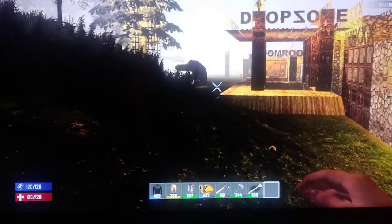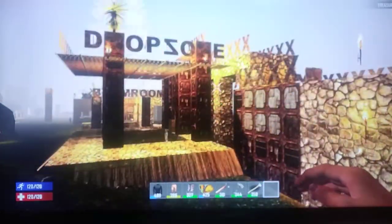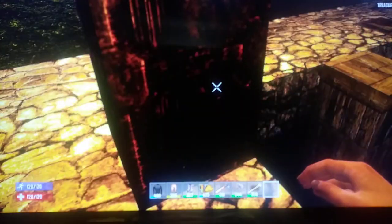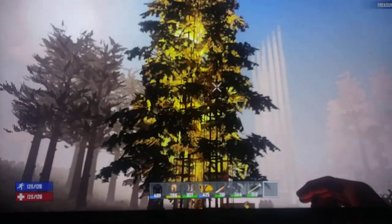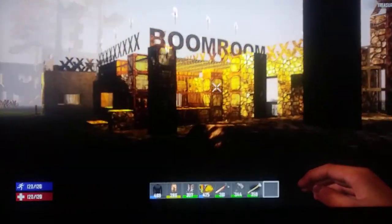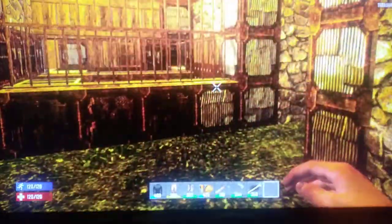Right here we have the drop zone - this is all defenses. Where zombies come and we want to take them out, they just fall in here and fall down there. That's the drop zone. Also, this is a Christmas tree - we take the lights off. And we have the boom room over here where if zombies come, we'd be in the cages and we have explosives right along here where zombies get blown up.